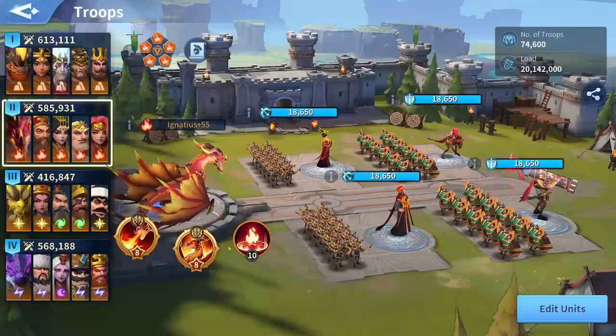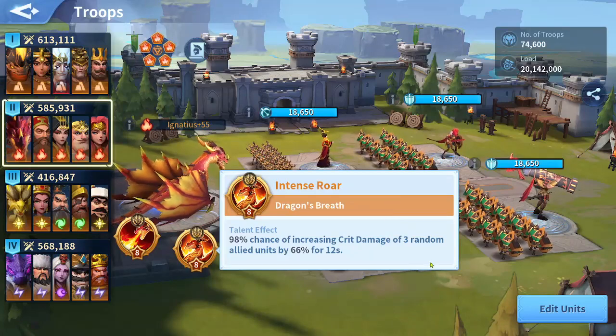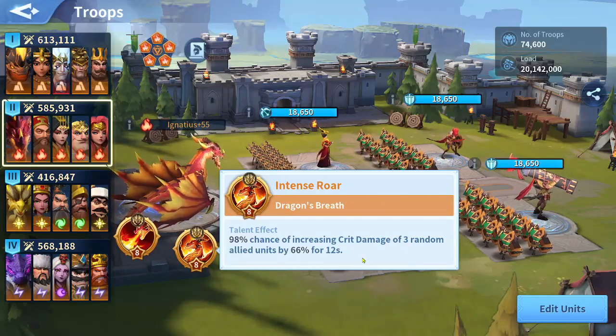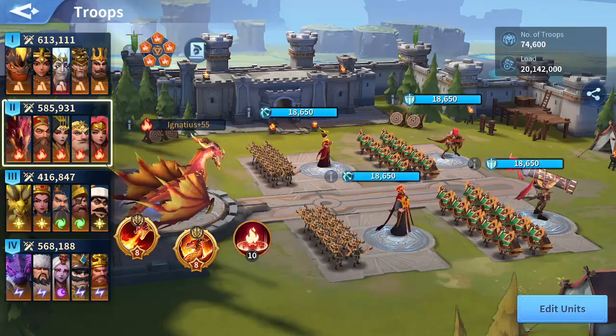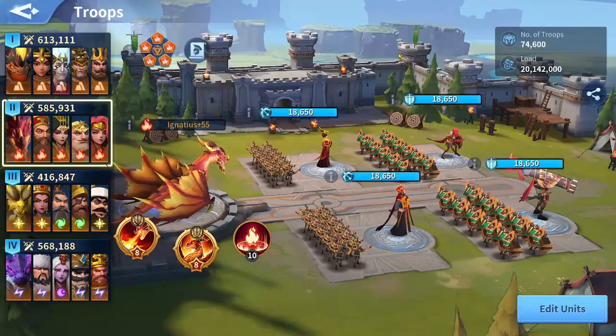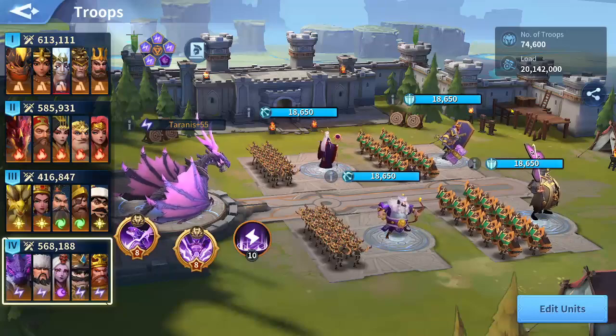I'm even reconsidering my Fire Dragon talent, but I'm satisfied with it right now because it sometimes buffs Hippolita and Embrace Who at the same time. My fire march simply doesn't have any room for Demonic Contract, especially on Embrace Who.